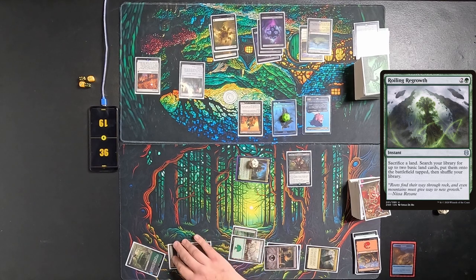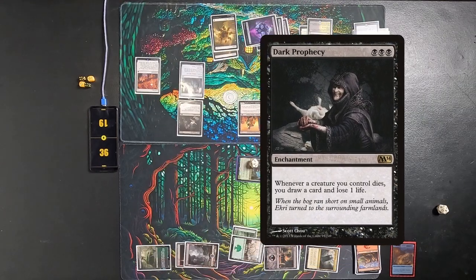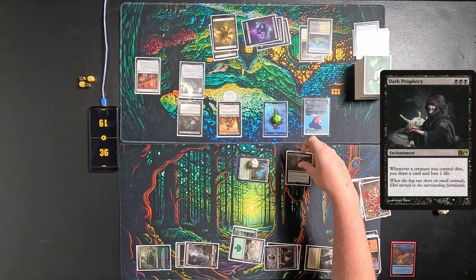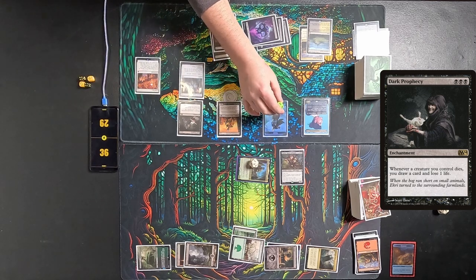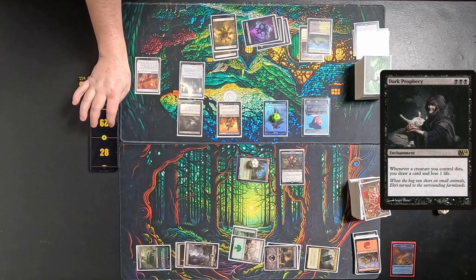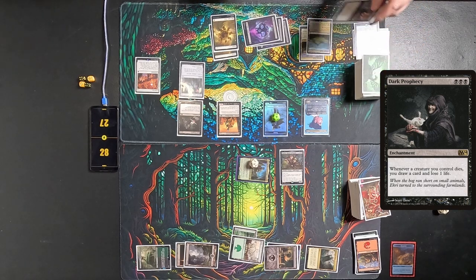I swing Korvold — he takes all the damage because we can't not block. Passes to him. He plays a Swamp for turn, then plays a Dark Prophecy. He swings five zombies at me — they all have lifelink. I block one. He gains ten life, I take eight. He loses two life from Dark Prophecy and draws two cards, because Teysa doubles that trigger.